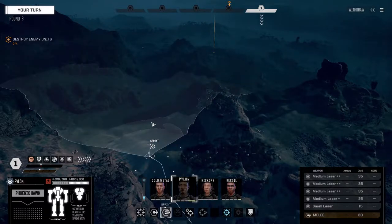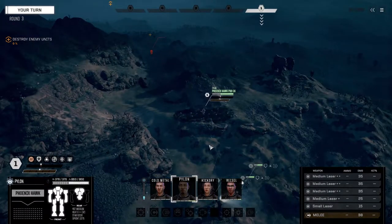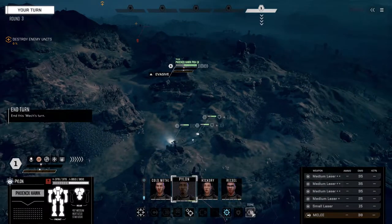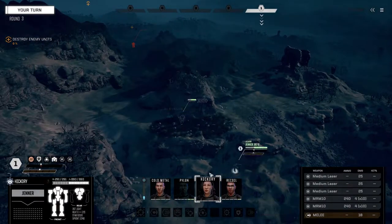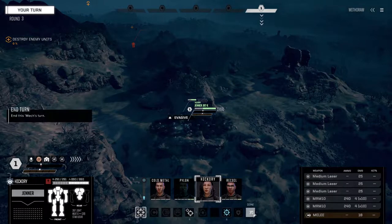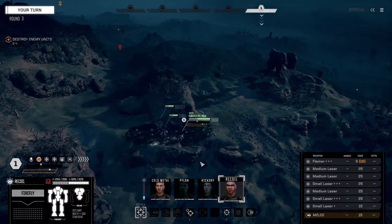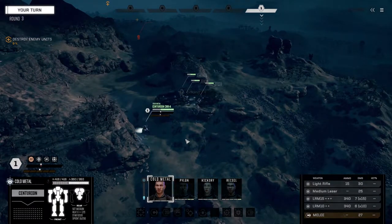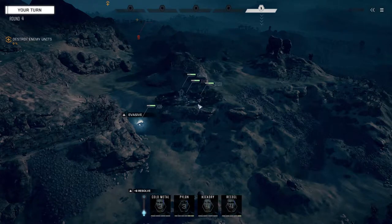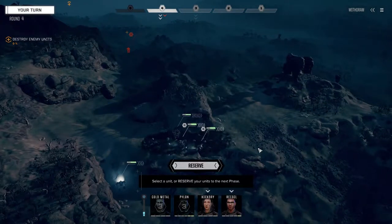We want to do it this way - we'll be able to see him. We're not going to be able to hit him like I wanted - just don't have the range. So we're going to prep for an attack instead. I should have moved Pylon up in the center, but I really want to make sure these guys stay undamaged right now. Pylon is going to be doing enough damage up front. That guy is a light mech - let's reserve and see if he moves forward.